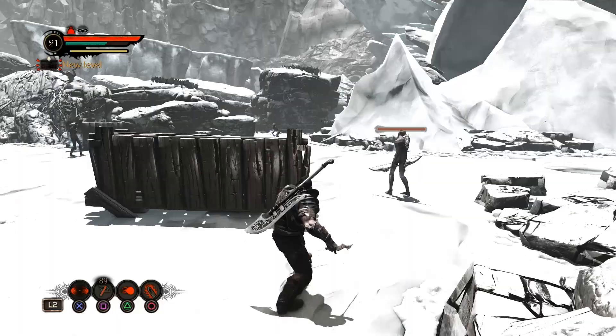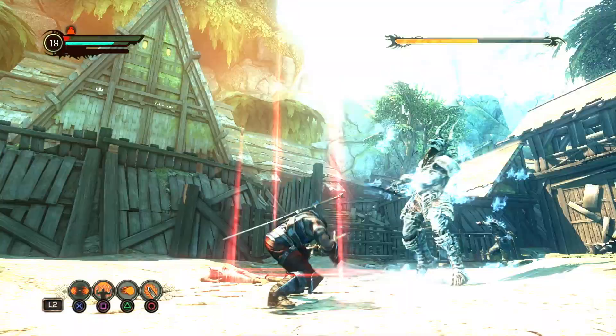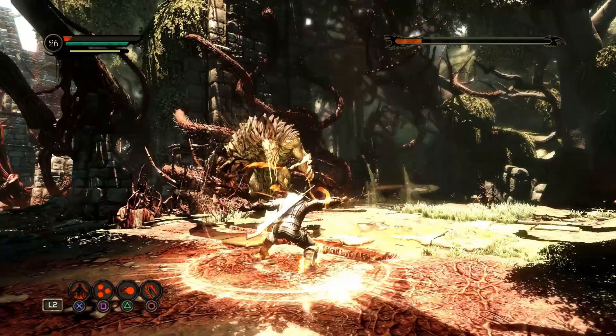The Stealthy Ranger uses dual-wield daggers to stab enemies in the back and thin their ranks. Before locking them in a fast-paced combat style that favors raw damage, skilled rangers will command time itself, obliterating their foes in the blink of an eye.